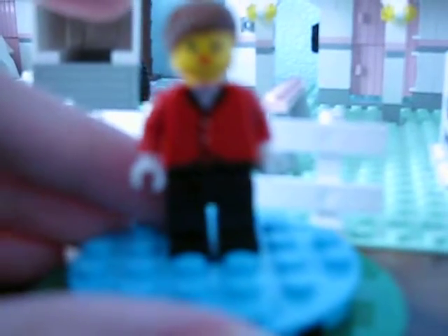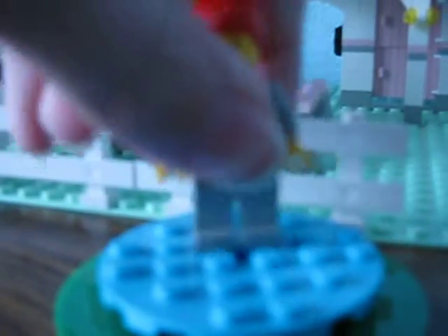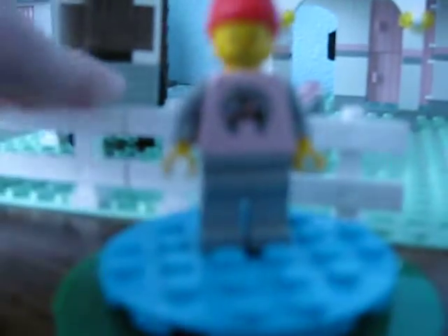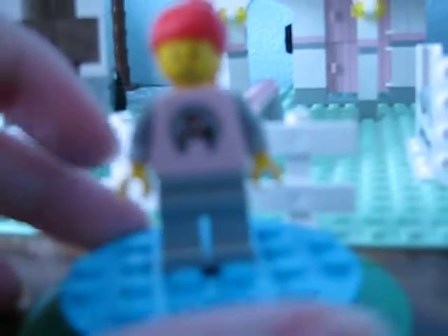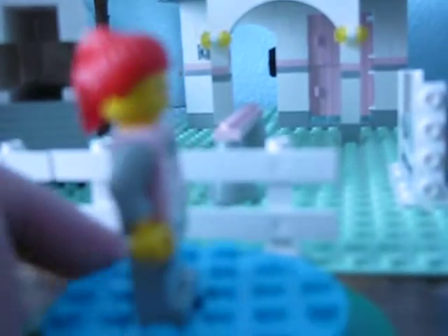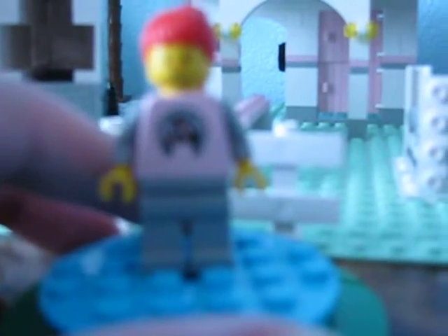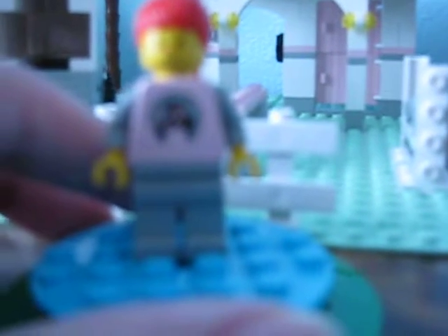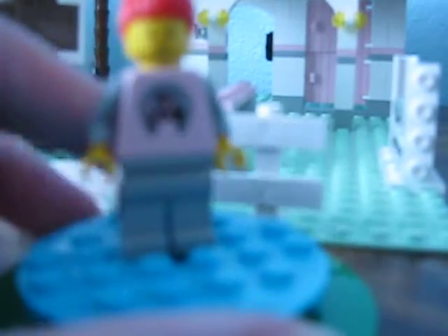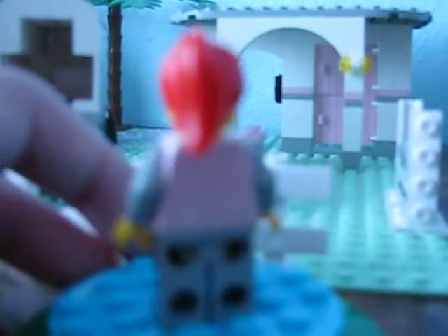Then you got girl number two. She looks like the exact same one from some set stables. She has red hair in a ponytail — same hair piece as girl number one. She has a pink torso with a horse and horseshoe print, gray sleeves, gray pants, and the classic smiley face with freckles. Nothing on the sides and nothing on the back.